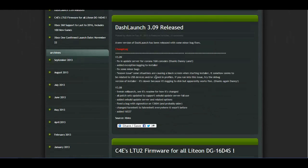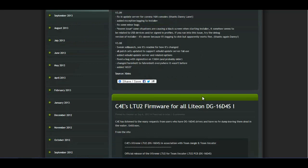A new Dash Launch was released. It's really just for some minor bugs — fixing the update server for Corona 16 by consoles, added encryption logging to the installer, and fixed some minor bugs. So looks like nothing major, but might as well be on the latest, and maybe if you've had some problems with something this will fix it for you.